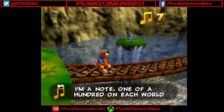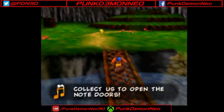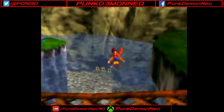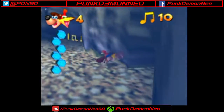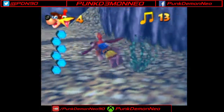I'm a note — one of a hundred on each world. Collect us to open the note doors. So, important collectible number one: Musical Notes. One hundred on each world. These are mandatory for opening certain doors that we're going to be coming across throughout Gruntilda's Lair. You literally will not be able to progress if you don't collect these.